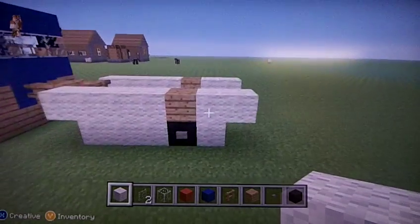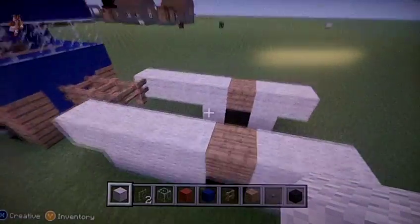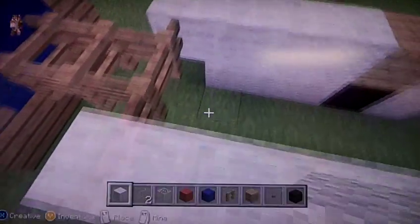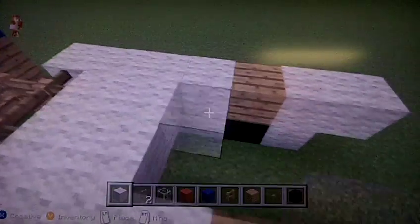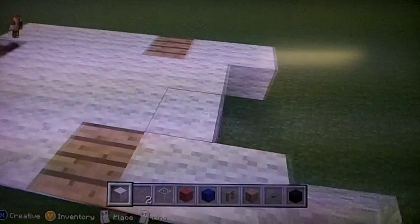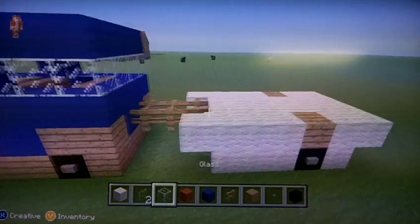It looks just like a... little circle camper. There are such things as circle campers — those are nice. There you go. The camper and van is pretty good.